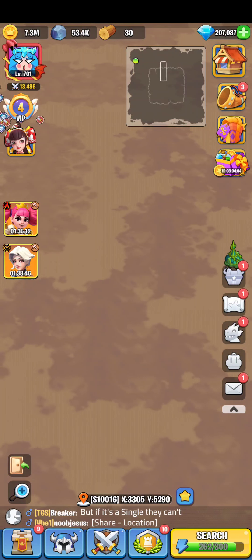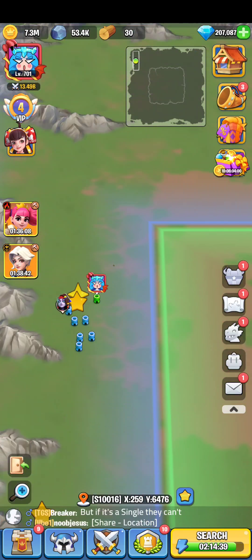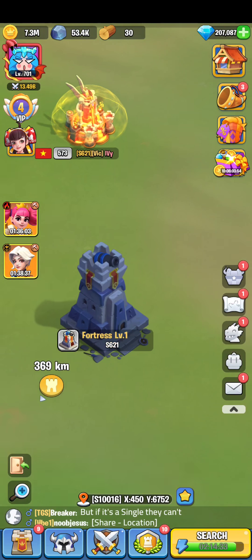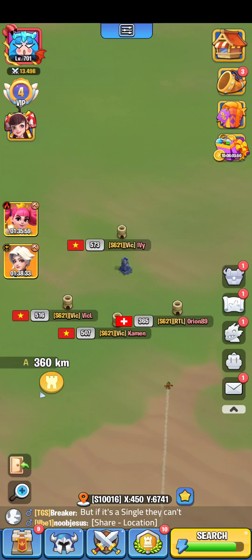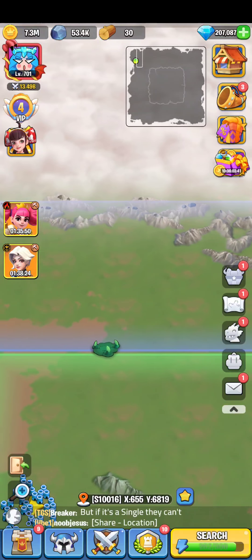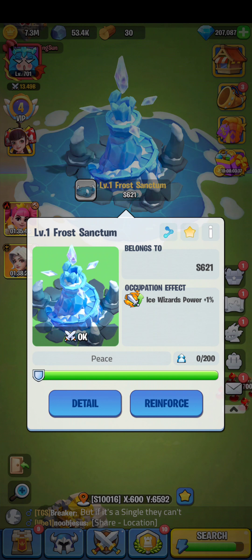When you capture land it grants you power — the more you capture, the more powerful your whole server becomes. For example, capturing one fortress gives 0.1% boost. If you capture 10 fortresses you get 1%, and if you capture 100 fortresses that's a 10% power boost. Also, capturing a sanctum directly grants 1% power boost — that's the phase one sanctum.